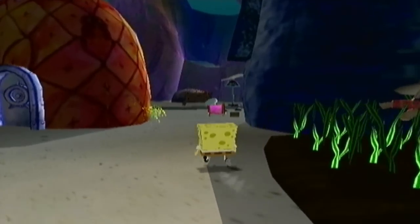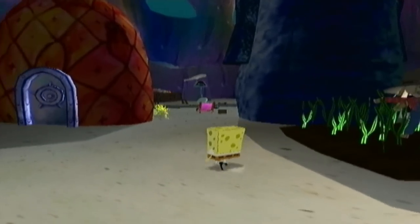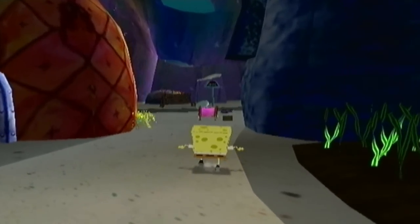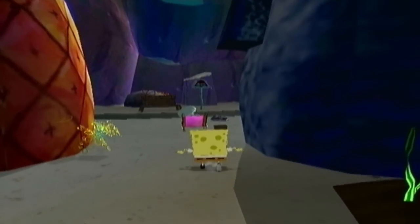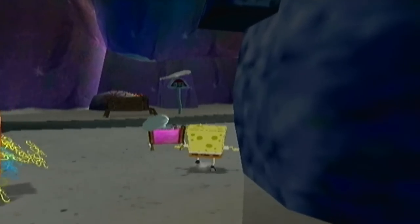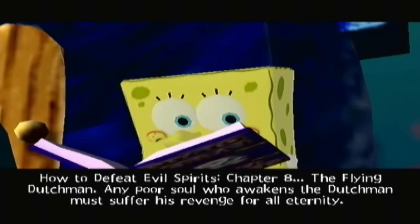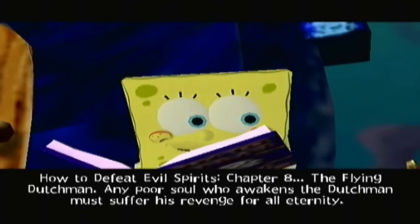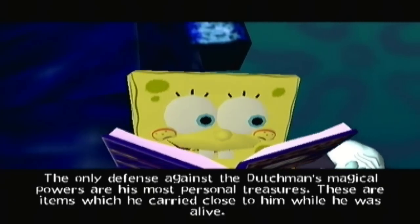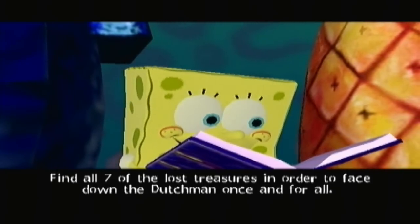The next thing you're supposed to do is sneak up on Squidward and grab his book. What you have to do is get behind the space between Squidward and Spongebob's house, then hold the L button to sneak. This allows you to sneak up behind Squidward and grab the book. The book reads: 'How to Defeat Evil Spirits, Chapter 8 — The Flying Dutchman. Any poor soul who awakens the Dutchman must suffer his revenge for all eternity. The only defense against the Dutchman's magical powers are his most personal treasures — items he carried close to him while he was alive. Find all seven of the lost treasures to face down the Dutchman once and for all.'